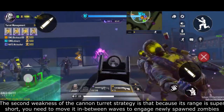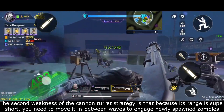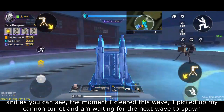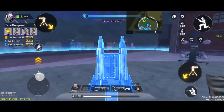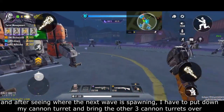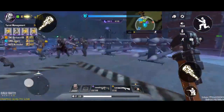The second weakness of my cannon turret strategy is that because its range is super short, you need to move it in between waves to engage newly spawned zombies after clearing the previous wave. The moment I cleared this wave, I picked up my cannon turret and I am waiting for the next wave to appear so I know where to place it. After seeing where the newly spawned wave is, I place down my cannon turret and bring the other cannon turrets from the other side of the map to the new spawn to engage it. Imagine having to do this every spawn — it is quite frustrating.